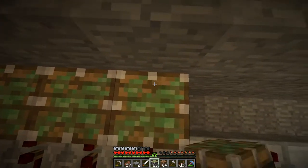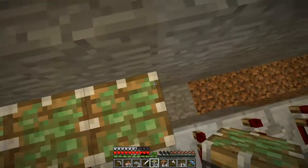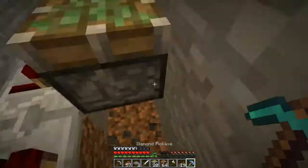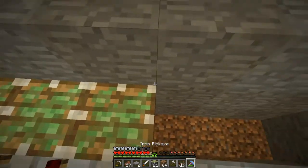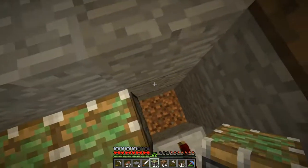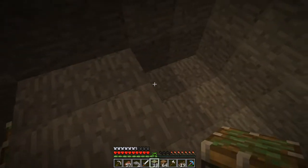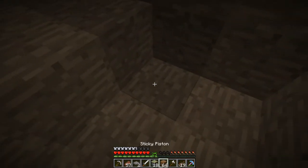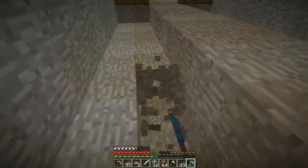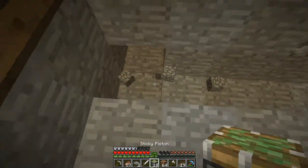All the way to the end. And this will make sense in a sec. Basically the pumpkins are going to be here, and then they're going to be pushed up by the pistons. When they're pushed up by the pistons, the pumpkins will come off, and then I'll have redstone and it'll be easy and cool. Trust me. It's not going to be exactly how I want it, hopefully, unless I screwed up my planning. But I don't think I did.